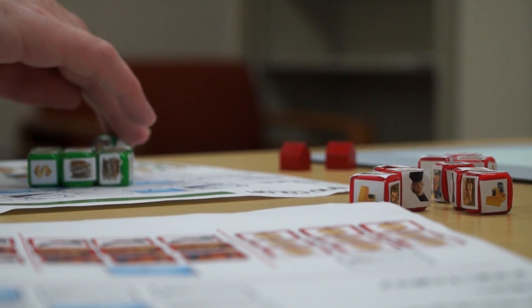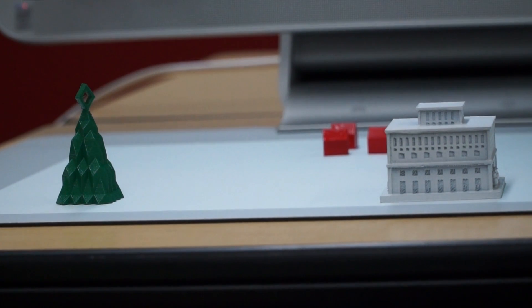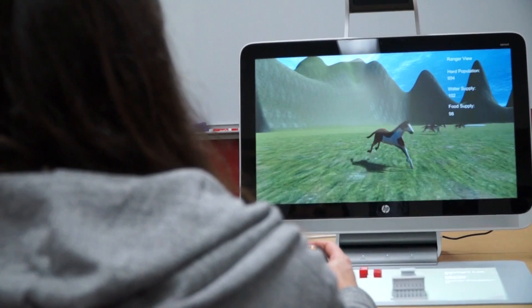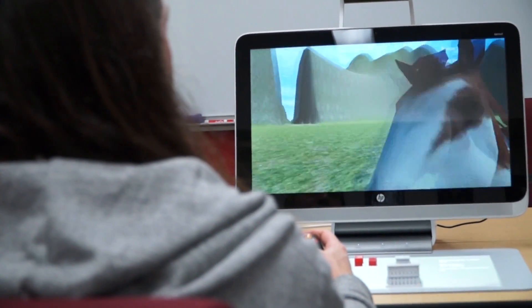What they're doing is they're rolling dice, collecting resources, and building buildings. All of that happens pretty much like they're playing a board game. As they place pieces on the board, the HP Sprout takes pictures and uploads them, so they become a part of the digital world that the other player is playing.